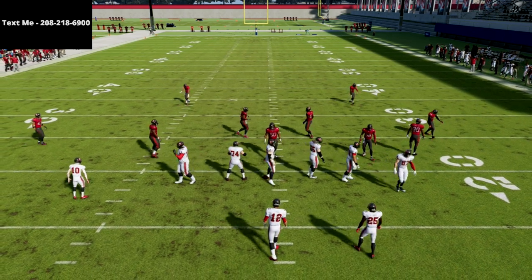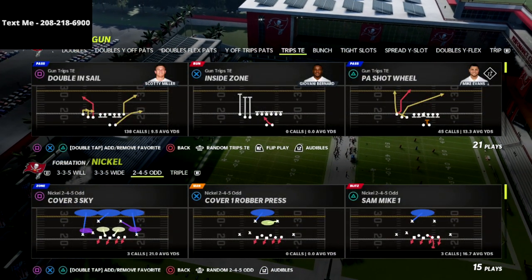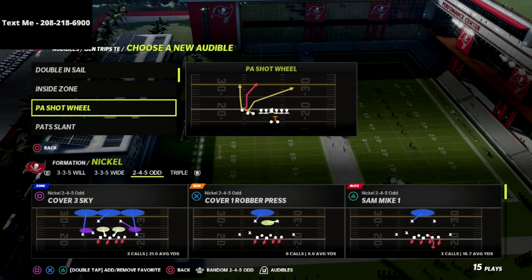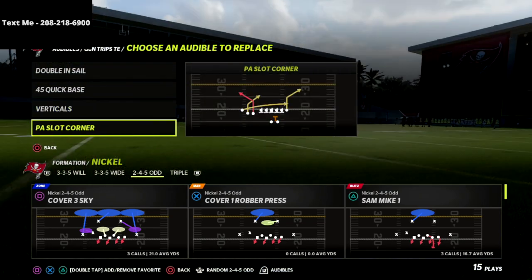In this video I'm going to show you one simple adjustment that you can use out of the cover six to absolutely shut down the majority of what people like to do out of the trips tight end meta offense in Madden 22.